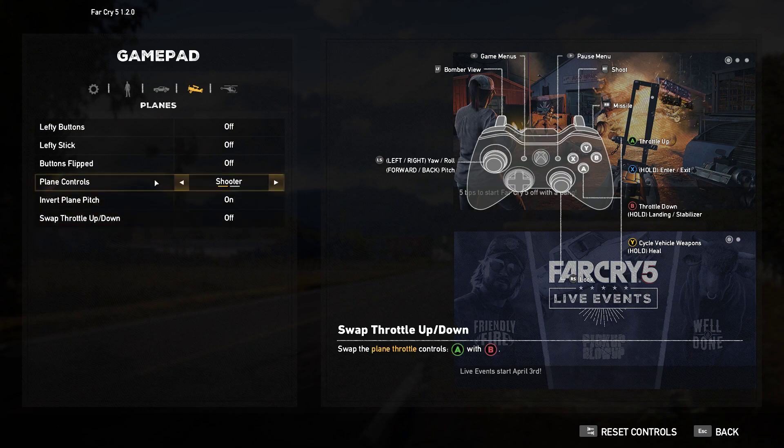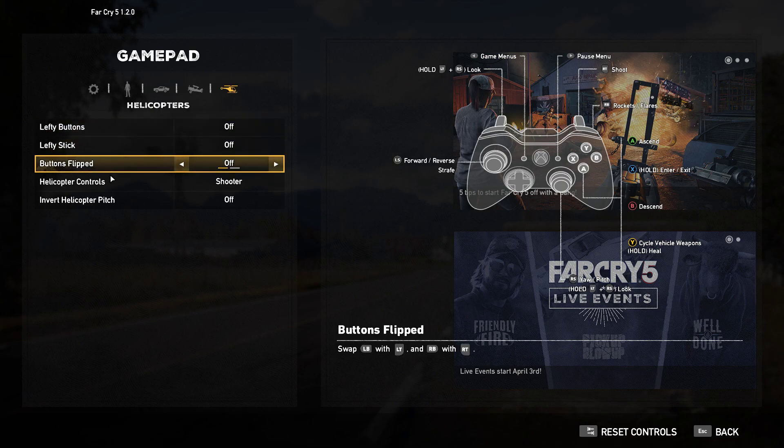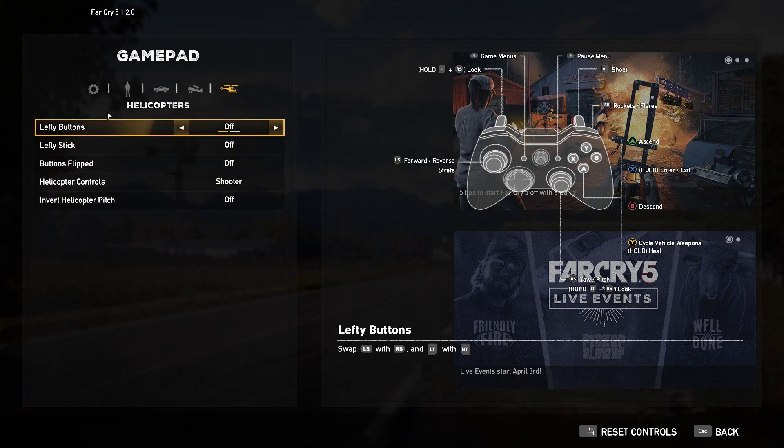For aircraft there's Swap Throttle Up and Down included. And for the helicopter there are Lefty Buttons, Lefty Stick, Buttons Flipped, and Invert Helicopter Pitch options.